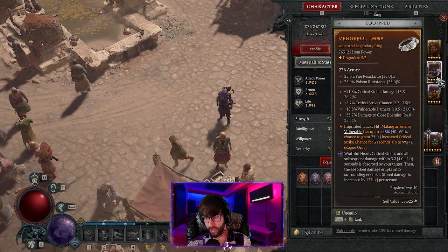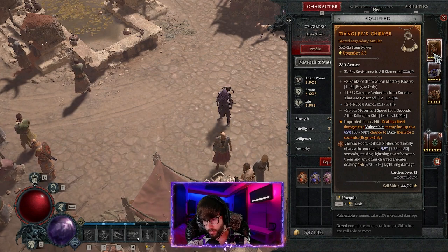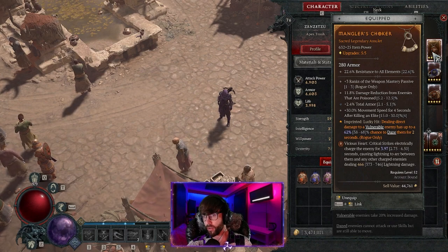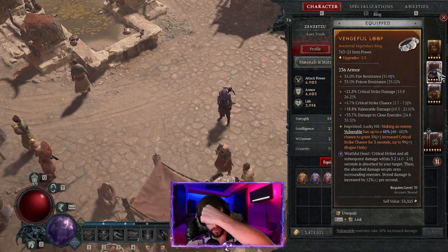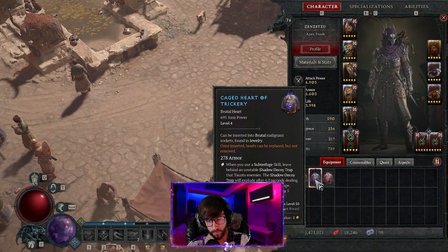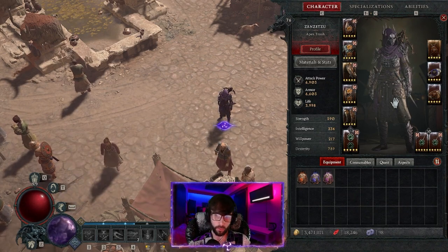For the Vicious Heart: critical strikes electrically charge the enemy for 3.9 seconds, causing lightning arcs between charged enemies dealing 466 damage — decent extra damage overall, though I think there are better options. Alternatively, without the Barber I'd use the Wrathful Heart slot for the flame shield heart that deals massive damage around your character, or the one that causes a core explosion when using a supercharged skill. That's the gist of my Rogue build — let me know what you guys think in the comments, and as always, good vibes tribe, peace.